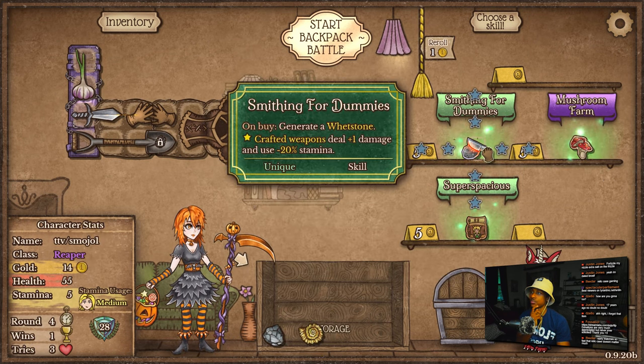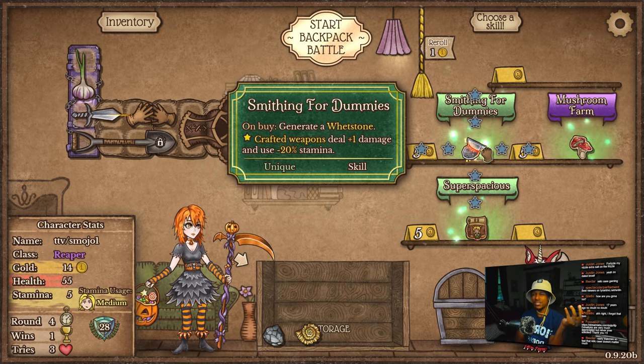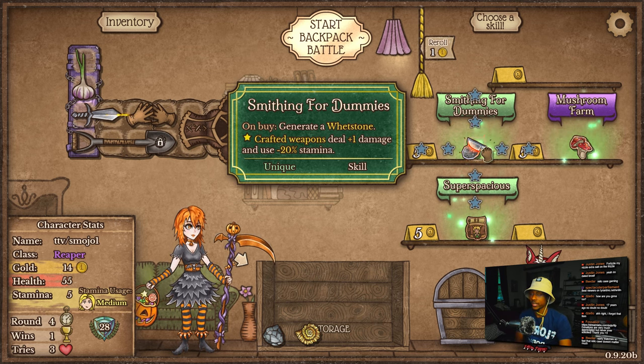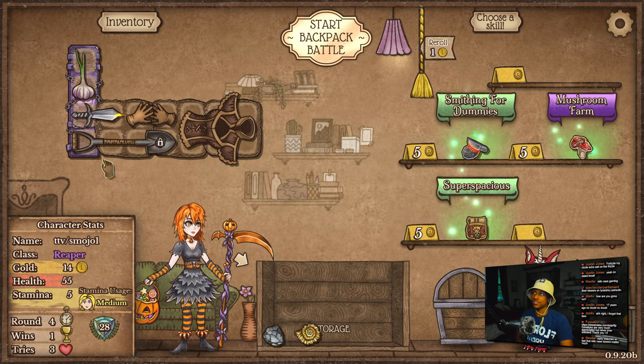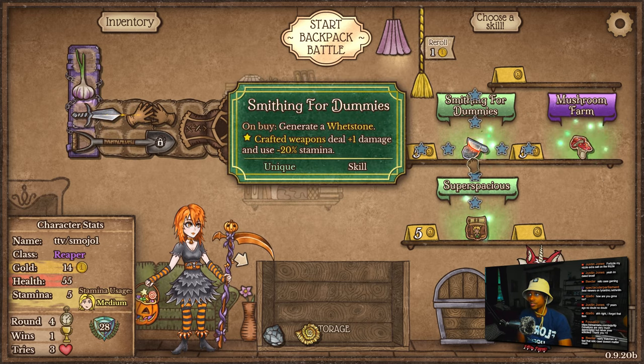I don't even know what to get here. Smithing for dummies wouldn't be bad, but with it, our only weapon that's going to be using up stamina is the falcon blade. So stamina usage doesn't even matter. Plus one damage doesn't even matter on a falcon blade — we're going to need more than just plus one damage, right? So probably just super spacious, because we're already lacking on space. Maybe we just get super spacious here versus smithing for dummies. I think that's probably a better play.